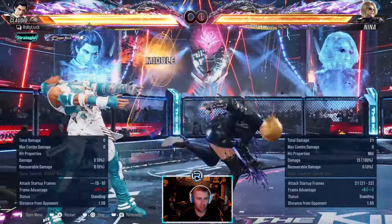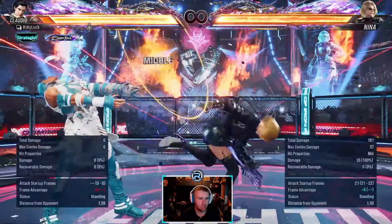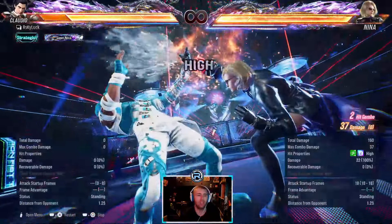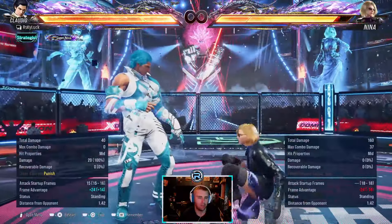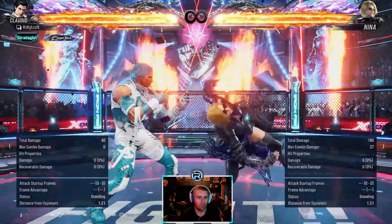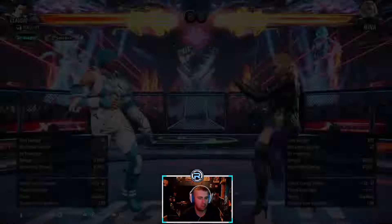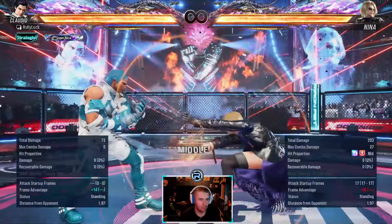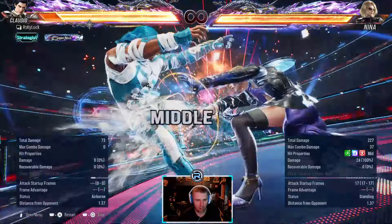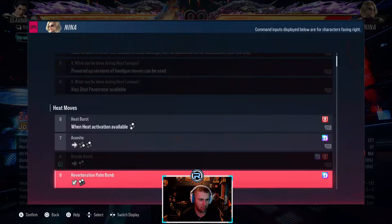Forward forward two is a natural combo - natural, natural, heat engager, mid-high. You can duck the second hit. You want to step Nina to the right when possible. This next one is a power crush heat engager, minus 14, so you can punish that if you want to go into heat yourself.